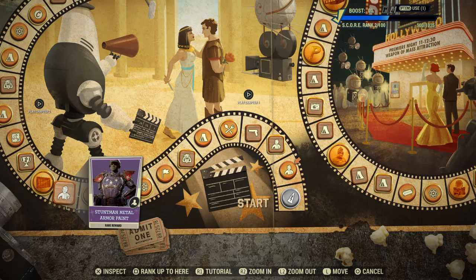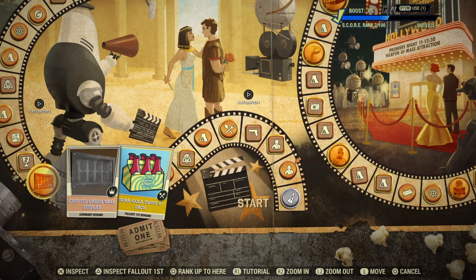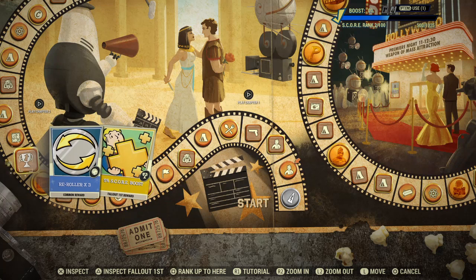Going further: Stuntman Metal Armour Paint, Cryptid Cards Wall Display, Nuka-Cola Twist Six Pack - so there's lots of decorative items.